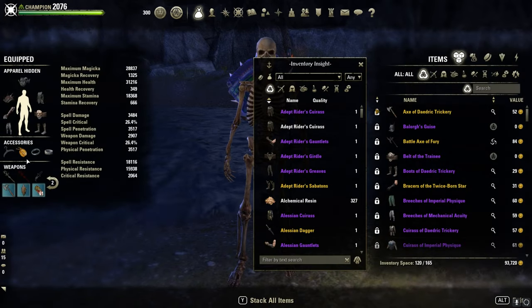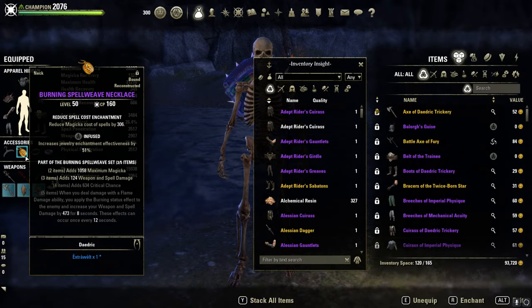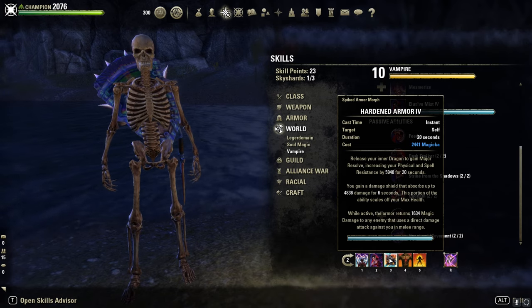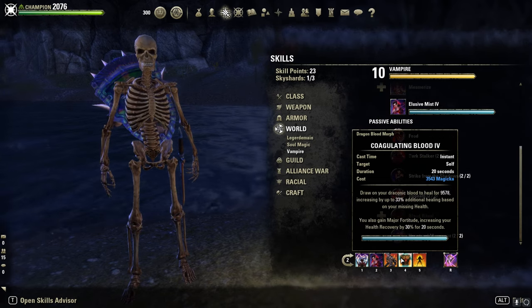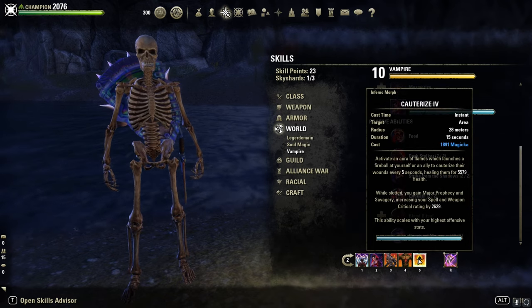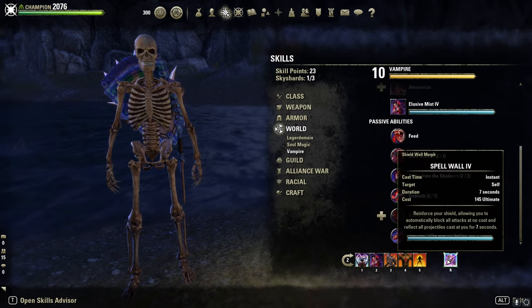That's why I need a Magicka cost reduction, otherwise we could not sustain it. Then Hardened Armor as our resistance buff, Dragon Blood as burst heal, Cauterize as another heal, and Swarming Scion as Defensive Ultimate.